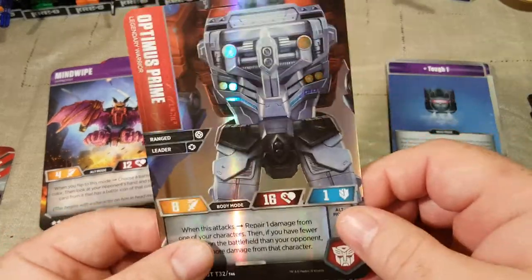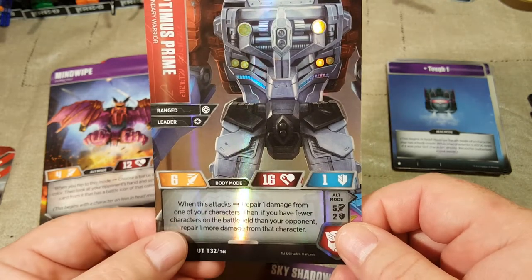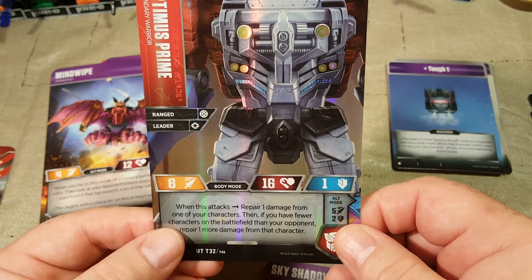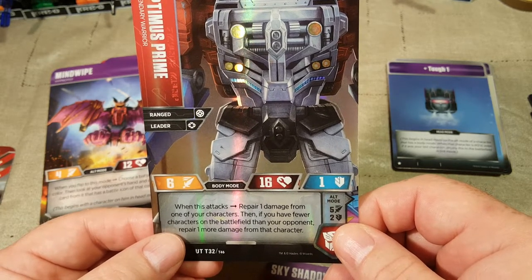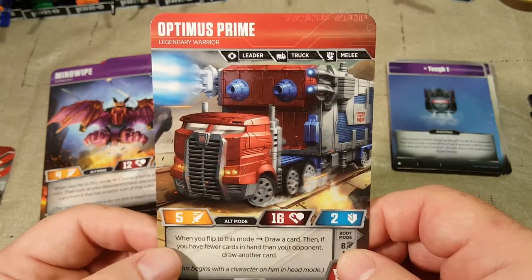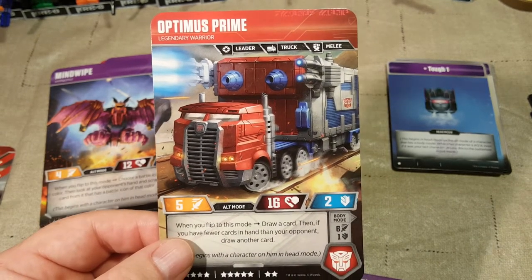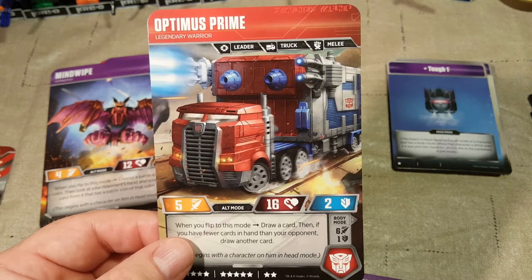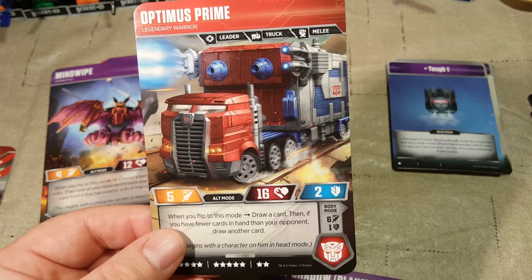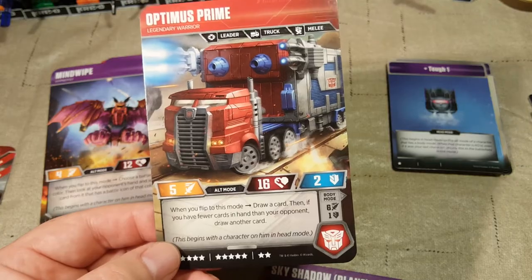Next is Optimus Prime — and I have Optimus Prime and his head as well, which is pretty cool. When this attacks, repair one damage from one of your characters. Then if you have fewer characters on the battlefield than your opponent, repair one more damage from that character. That's Apex Armor Optimus Prime — Power Master Optimus Prime with Apex Armor. When you flip to alt mode, draw a card, then if you have fewer cards in hand than your opponent, draw another card.